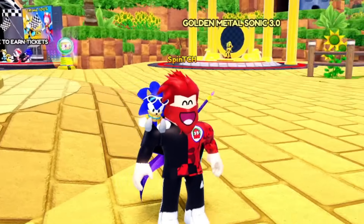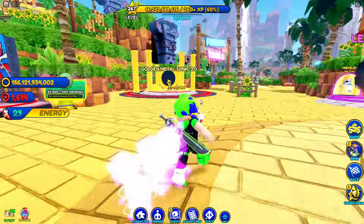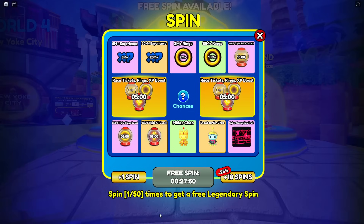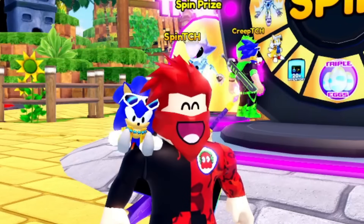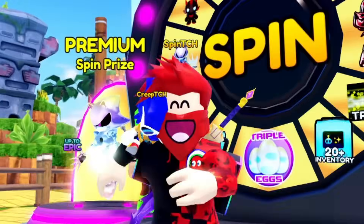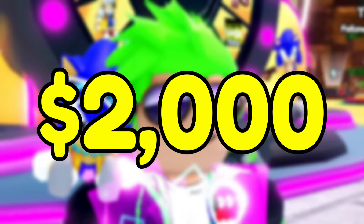Now for the part of this update I've been dreading most - the legendary spinner. There are actually two spins in this game: the free one over there, and then this one where every single spin costs 300 Robux. But if you spin this 50 times you can get one free legendary spin. Normally I would have gotten all the skins in the update, but there's one skin I haven't gotten yet - Rider Shadow. It's the only skin I'm missing and I need to get it.